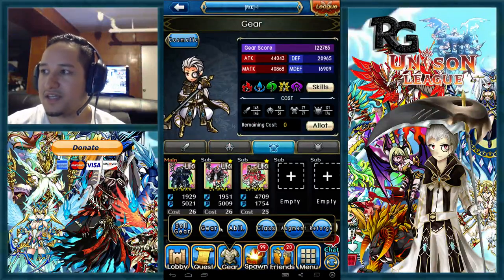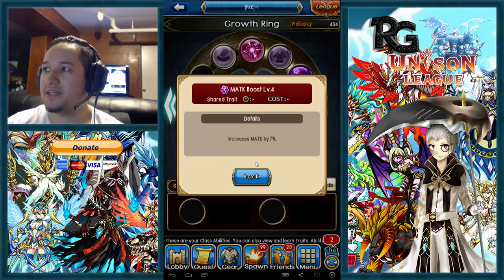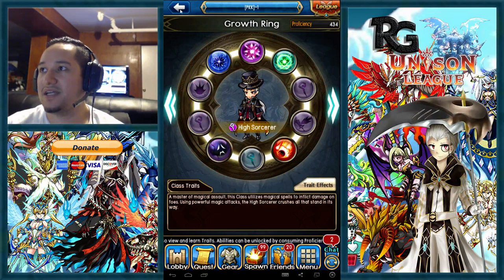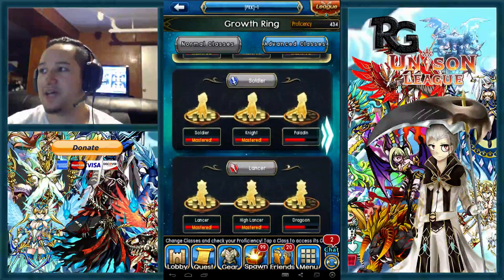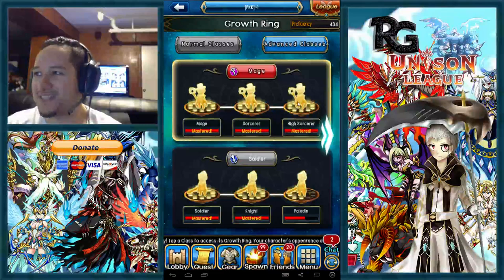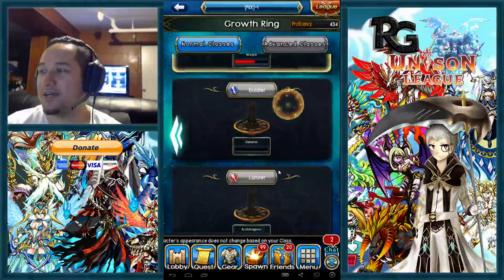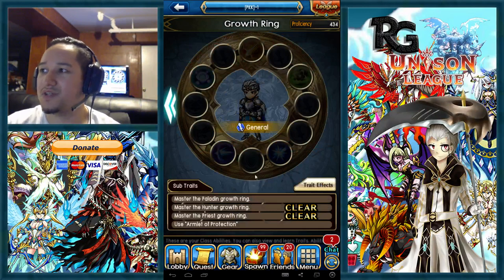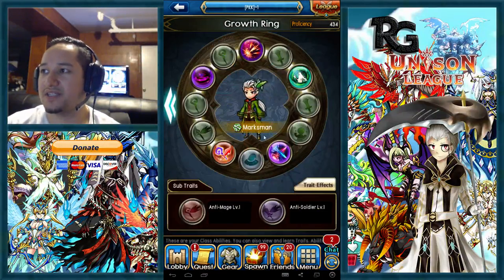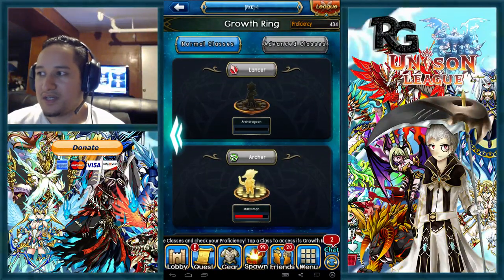For mage proficiency, the first thing you want to do is get the magic boost level four, increasing your magic attack by seven percent — that's the most important thing. Unlike the lancer who doesn't need magic attack, and the mage who doesn't need attack, you don't need to go into the lancer tree. Get the mage tree first, then the soldier tree for extra defense against lancers, and then the archer tree for the magic defense boost.